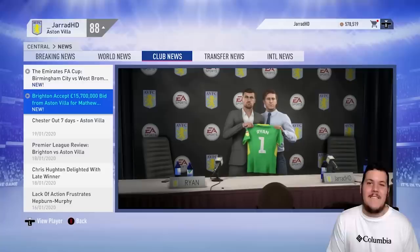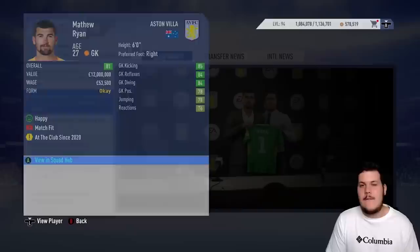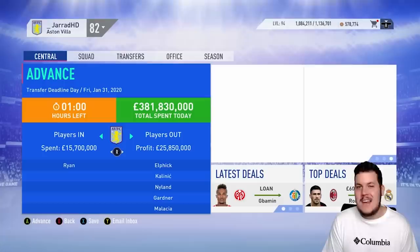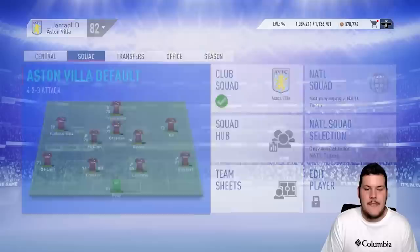We have signed ourselves a new number one — one of my favourite players: Matty Ryan coming across from Brighton for £15.7 million. That's the end of the transfer window — Matt Ryan in; Elphick, Kalinic, Nyland, Gardner and Malassia out. Not all of you guys are going to agree with the business I've done, but I think it's going to be the best for us. Thankfully we got off to such a strong start that it's really helped us.